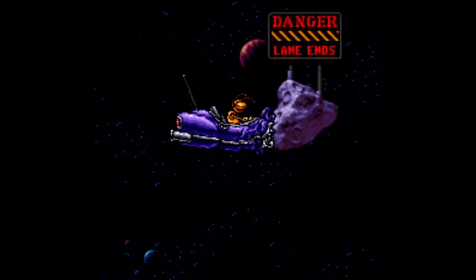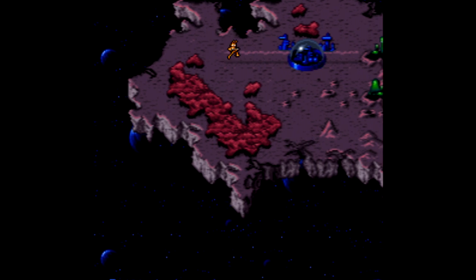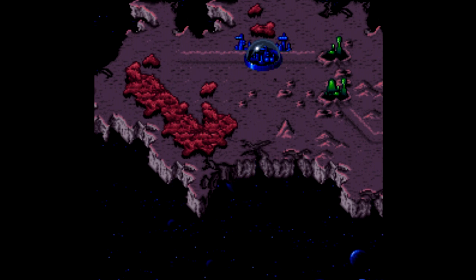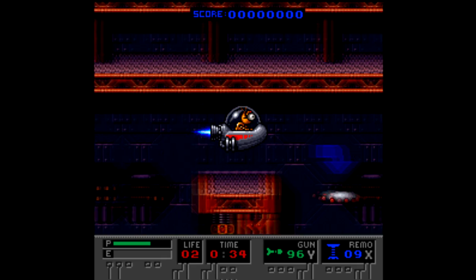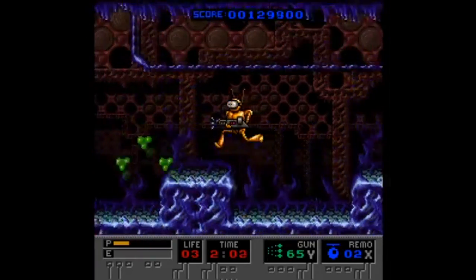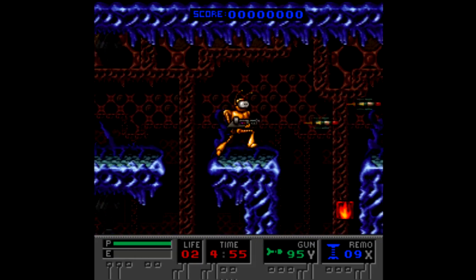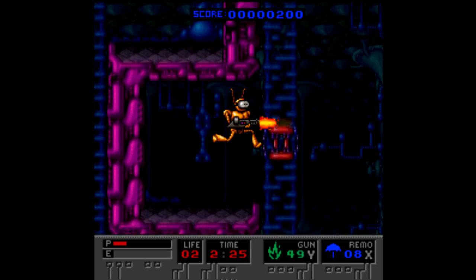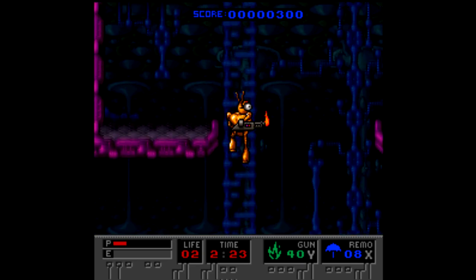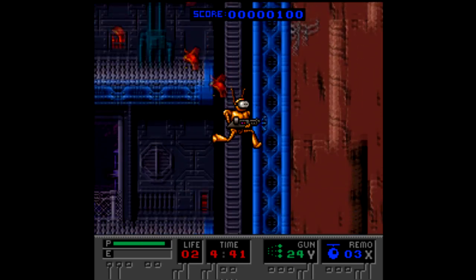Bob is borrowing his dad's car on his way to a date, and of course he crashes, so he's gotta make his way all the way across this asteroid filled with monsters and creatures and other weird stuff in a desperate attempt to get to his date on time. You do that by using lots of different weapons to make stuff go boom, like a spread gun, a flamethrower, or homing missiles, but each has limited ammo, so many times you're better off conserving what you have and just using the default weapon.